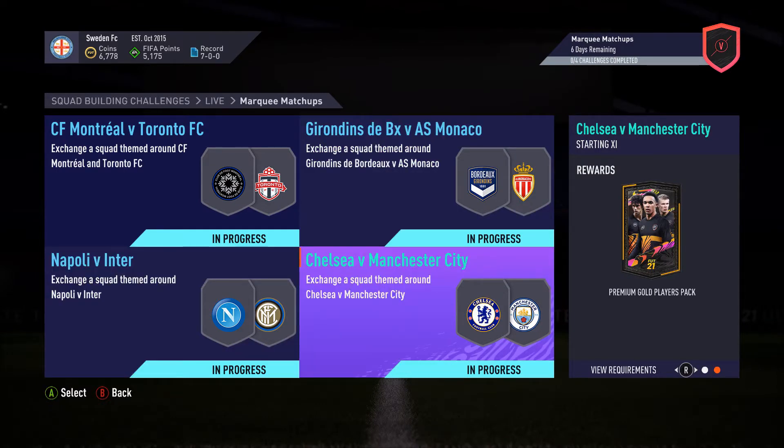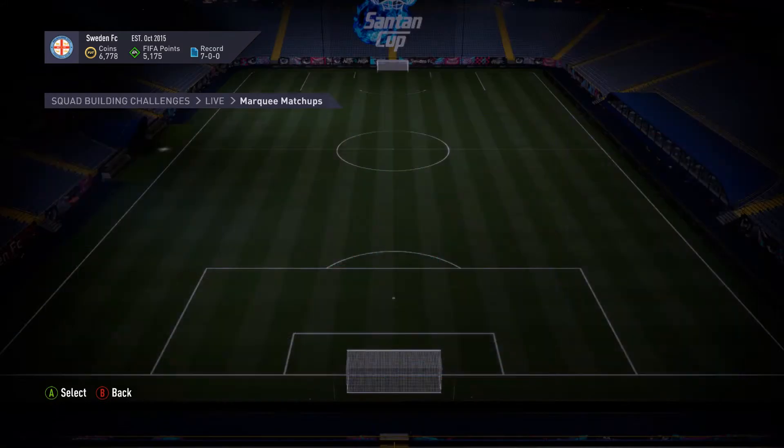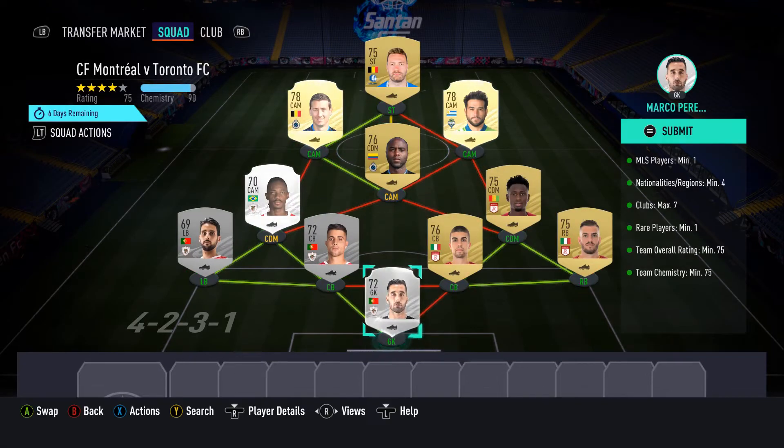Let me show you how I did the first SPC. You need to have 1 MLS player, 4 Nationalities, 7 Clubs, 1 Rare, Rating 75, and Chemistry 75.